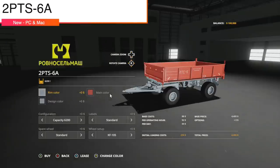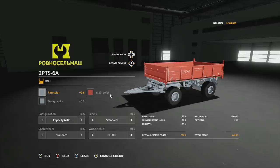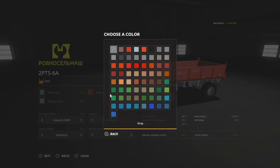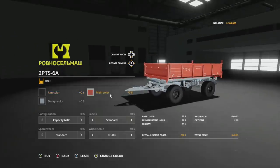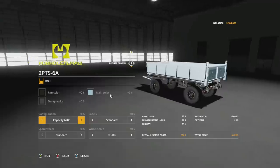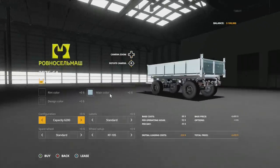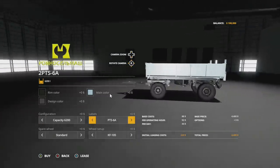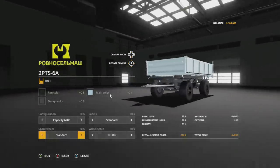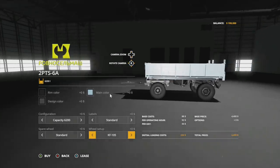Second new mod for PC and Mac players is the 2PTS-6A from the FSSA Modding Team — we'll probably see a Lizard-branded console version soon. It has 6,200 liter capacity with a rear hitch so you can hook multiple together. Configurations include 6,200, 11,100, 18,500, and 19,100 liters, plus a bale loading wagon option. Labels can be standard, 2PTS or PTS-6A, or removed. A spare wheel can be added on the right side. Wheel options include 105s and KF 97s, both with mud guards.